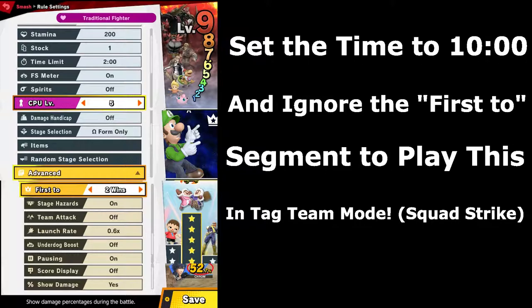Stamina is set to 200, with time limit at 2. FS meter is on to create that sort of meter build thing. Stage selections are in Omega form only, so you get those nice flat stages, sort of like what you have in traditional fighting games.